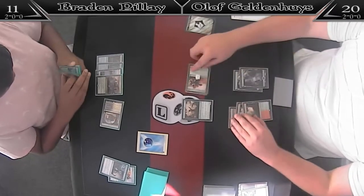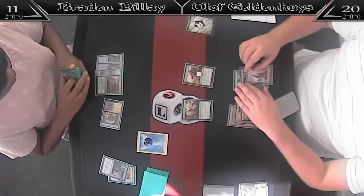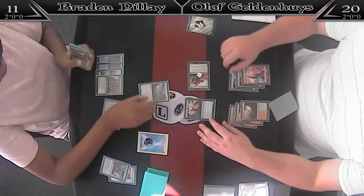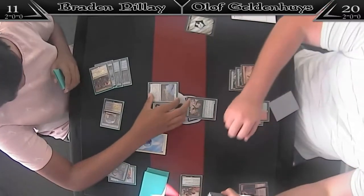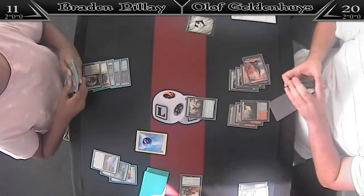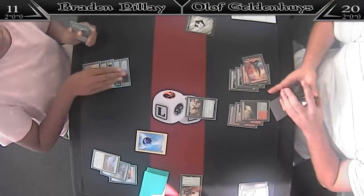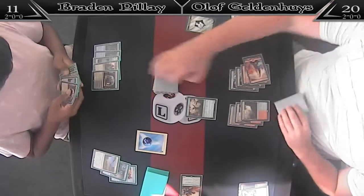Tapland, go is the call. Olaf only has 1 card in hand — what could it be? There's nothing I'd be scared of here more than Bristling Hydra. Unless it's another Bristling Hydra, of course. Since Olaf isn't playing the card, one can assume it's not a creature.